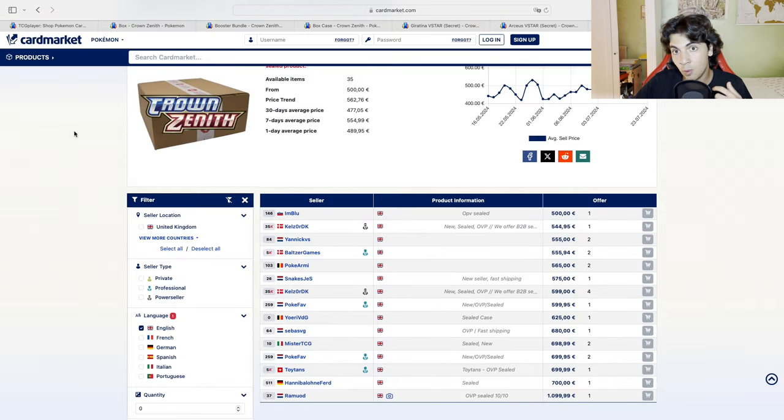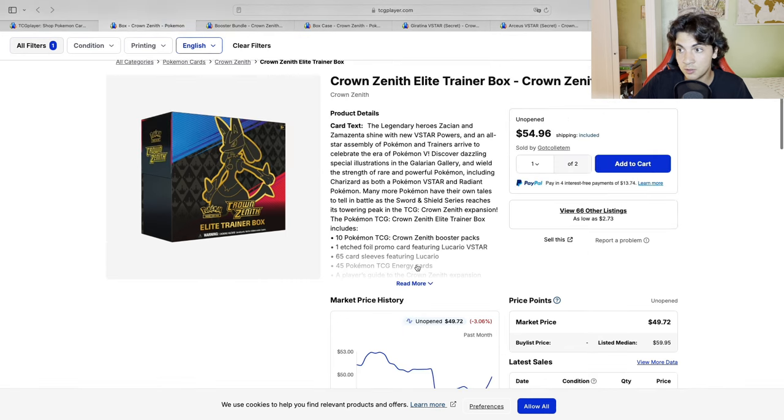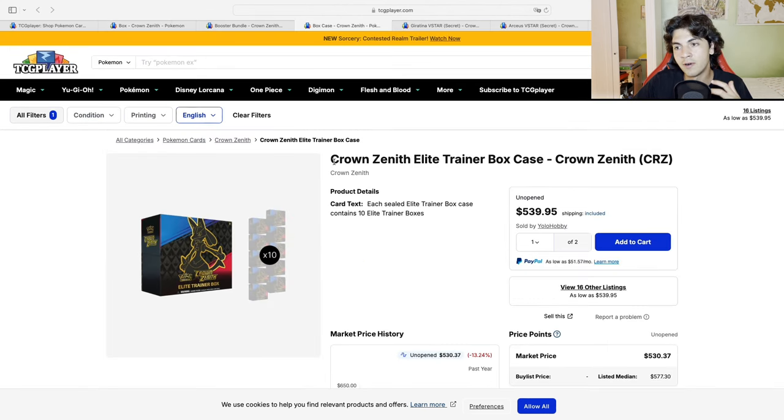Crown Zenith has always been more expensive in the EU than in the US. In the EU, we got a restock - we did not print Crown Zenith in the EU, so let's call it a restock - in April of 2024, which was much later than what happened in the US. In the US, the big reprint happened end of 2023. We got it in April 2024, and prices dropped all the way down to €40, which is basically what prices did in the US after the reprint. Similar market, however sealed product and singles have been a bit more expensive in the EU than in the US.